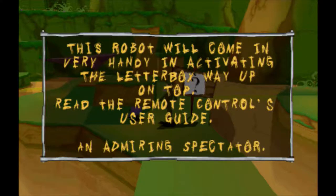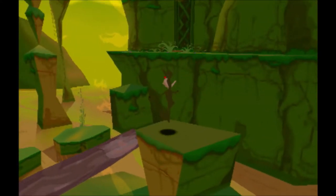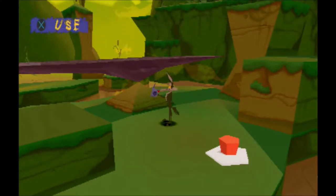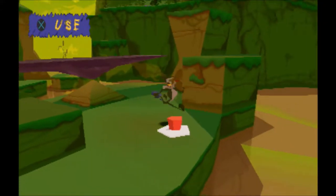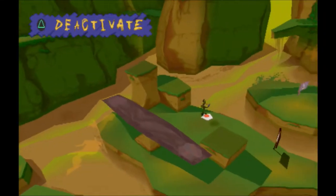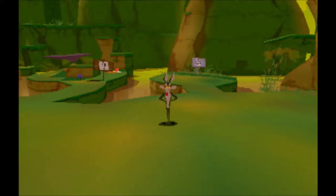Here we go. This robot will come in very handy in activating the letterbox way up on top. Read the remote control's user guide: an admiring spectator. So we want to get this robot and put it on the seesaw and go ahead and catapult it up there. Here's where things get fun — go ahead and use the remote and now we can activate the robot. The robot's really cool because you can pretty much bring it anywhere you want. Go ahead and activate the mailbox here. And just for fun, we'll destroy the robot. And hey, I get hurt for some reason — that's kind of weird.